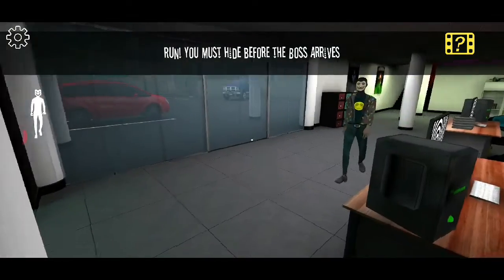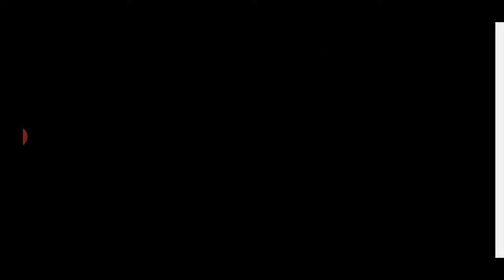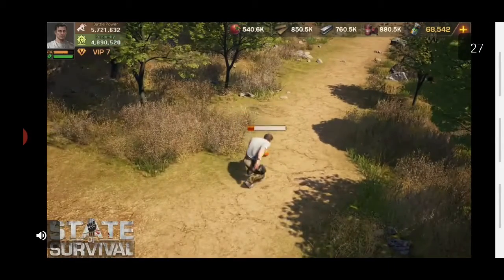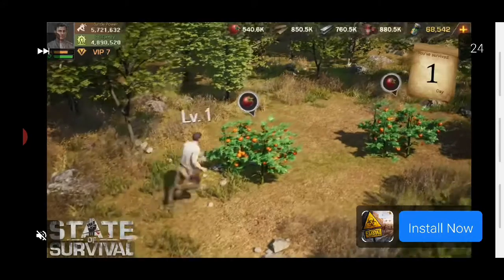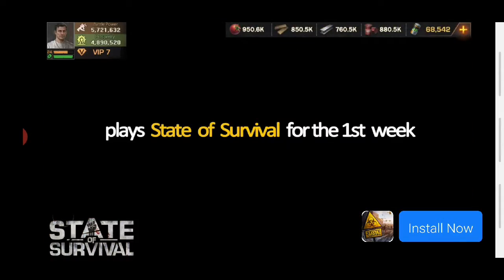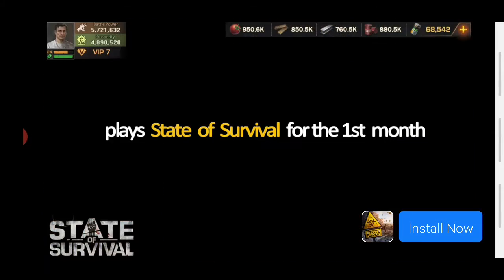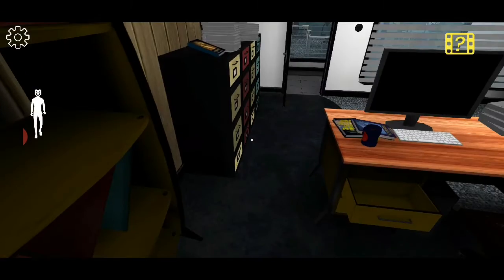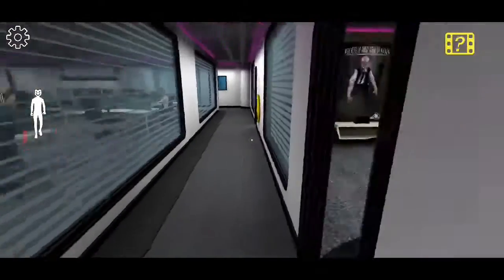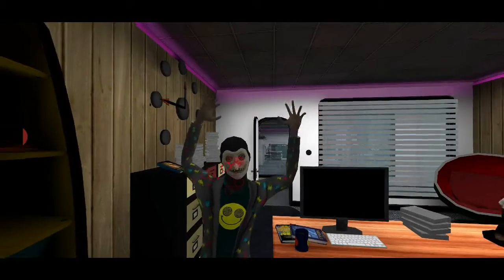Open the elevator. Open the elevator — impossible, this is impossible! Okay, for some reason I just can't — oh yeah, there we go, I can skip it now. So what now? The coin is in the vending machine — what? Not fair.